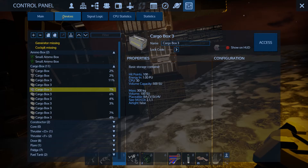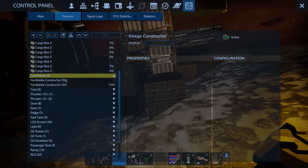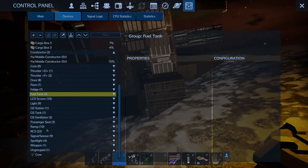We have a mobile constructor on this ship and some thrusters. There are fuel tanks. Most definitely I should take some of those things because they can help me.